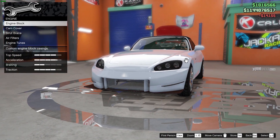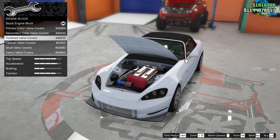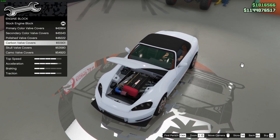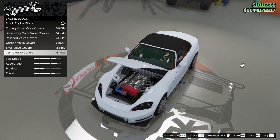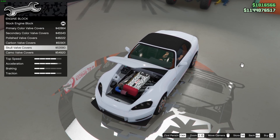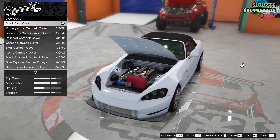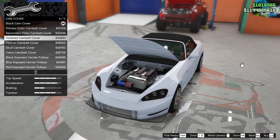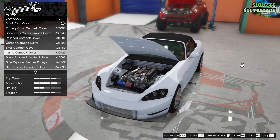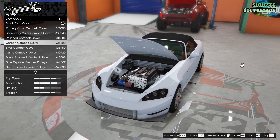Engine — engine block: stock, primary, secondary, polished — is this chrome? Yeah, it's chrome. Carbon valve cover, skull valve cover, camo valve cover — I don't like the skull but camo is fine. I'll go with the carbon valve cover. Cam cover: stock, primary, secondary, polished — chrome, carbon, skull, camo, exposed. Not a big fan of exposed, so I think I'll go with camo.